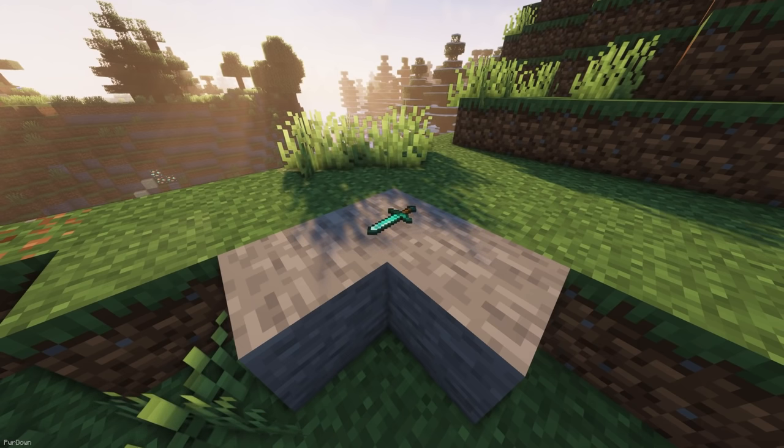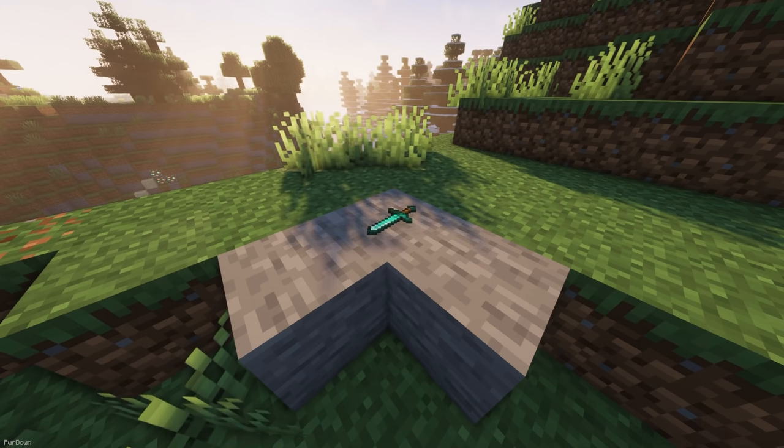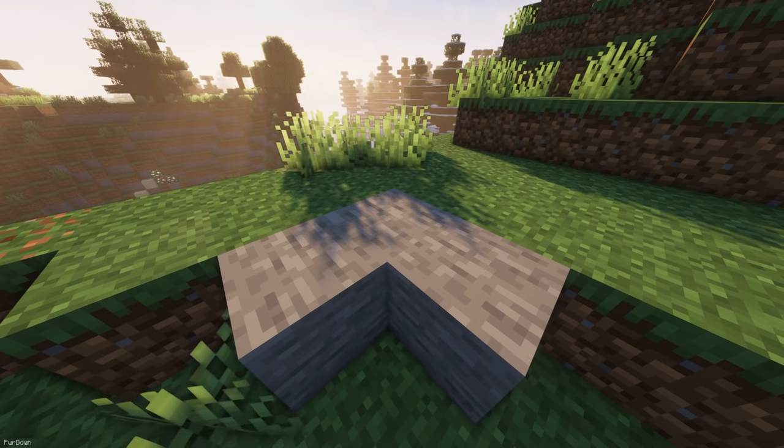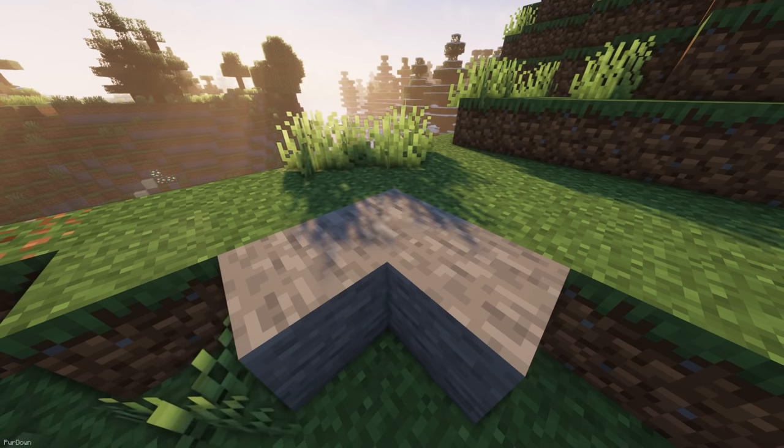Clear Despawn will give you a good idea of how long your items have left before they start to despawn. When an item has around 20 seconds left, it will start to flash, with the speed increasing depending on the time left, and it's a client-side mod.